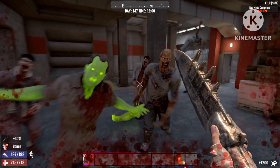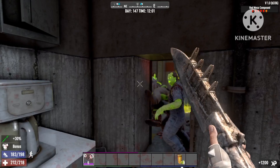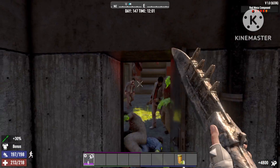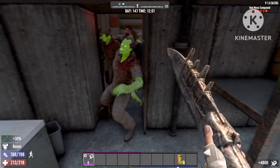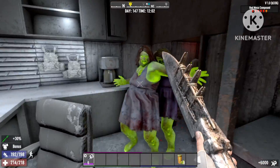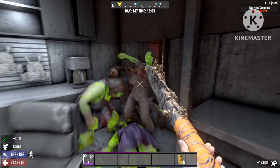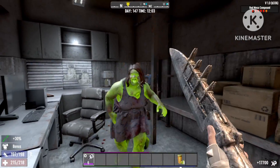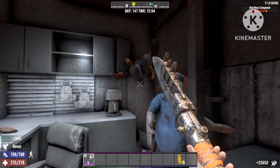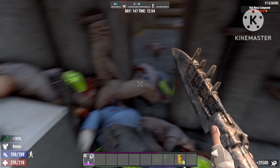Yo what's up guys, welcome back to Lightning Gaming. In today's episode I'm gonna show you the top spear build you can get in all of 7 Days to Die. This build is so overpowered — you can clear the whole Red Mesa compound, which is one of the hardest military compounds in all of 7 Days to Die, within 6 minutes by simply running in and spearing all the zombies to death.